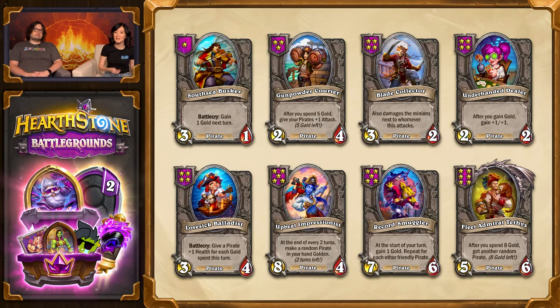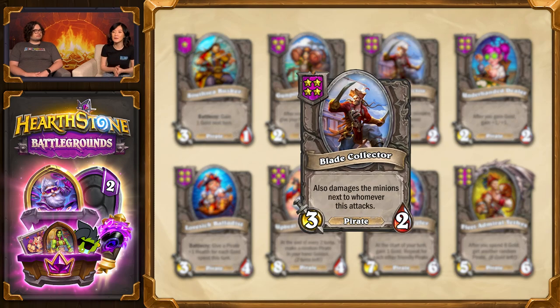Pirates have always had a bit of attack gain identity going on, so we thought it appropriate to give them a cleave effect in Blade Collector. Worth noting that we've removed Cave Hydra from Beast, so there's still only two cleaves in the game — Foe Reaper and Blade Collector — which can get very scary real quick with all of the attack gaining synergies available with your extra gold.